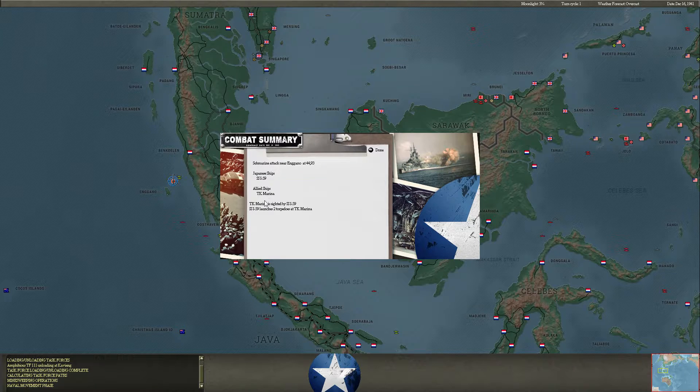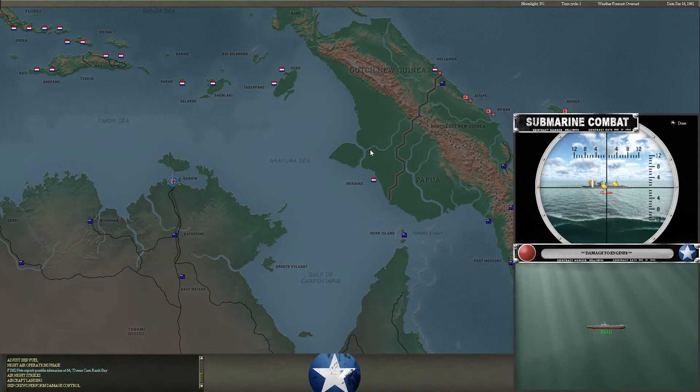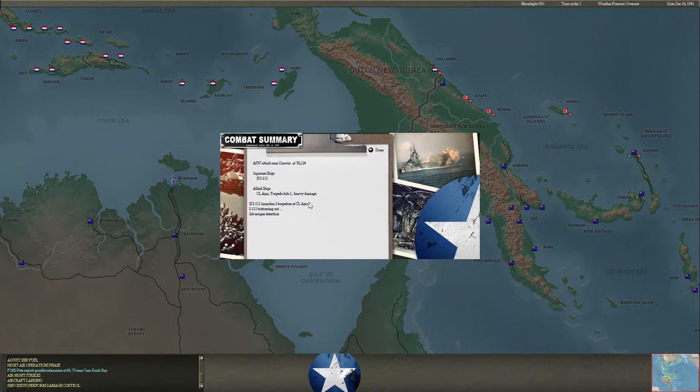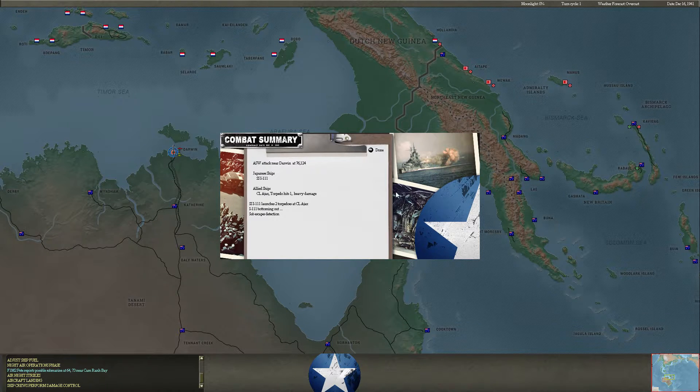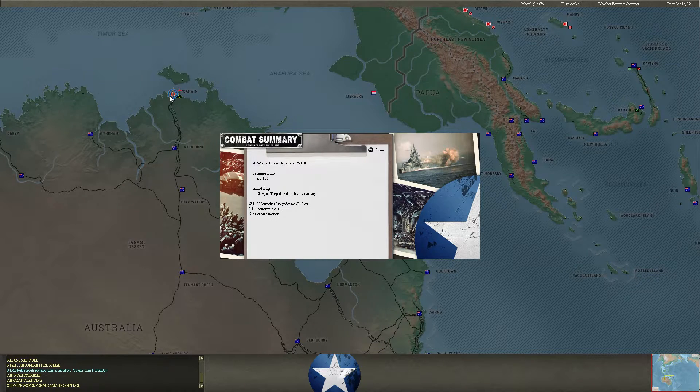Unfortunately the tanker Marina escapes our submarines off the coast of Sumatra. But we do nab the Ajax — I think that's the second torpedo we've put in Ajax. We hit her again right around Horn Island there. I have some subs laying mines here at Darwin, then we'll split them up into task forces and really try to shut down Darwin and this passage into the Timor Sea from eastern Australia.